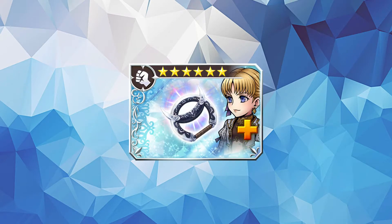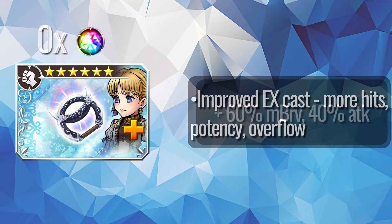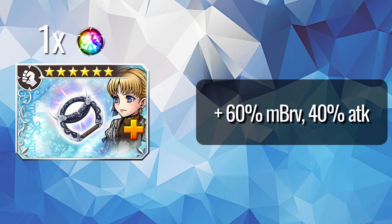She may be a support unit, but Aphmau benefits very much from ingots, as you'd imagine considering this video is all about why I purpled mine. Realization improves the EX cast with more hits and overall strength. One ingot gives her 60% more max bravery and 40% more attack, which are actually very useful stats for her since her battery is based on her max bravery and she gets buffed in attack so often.